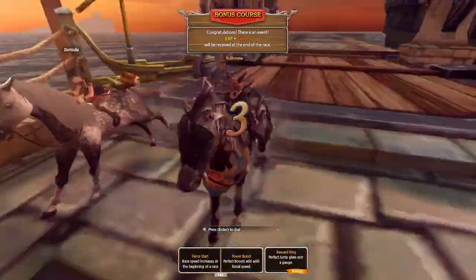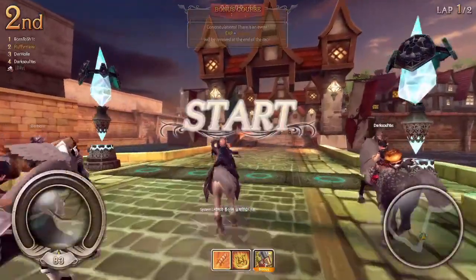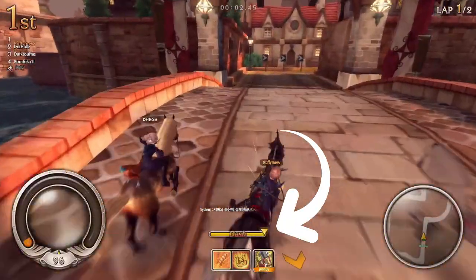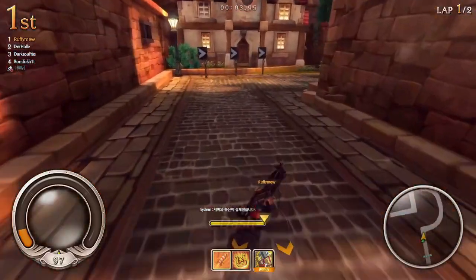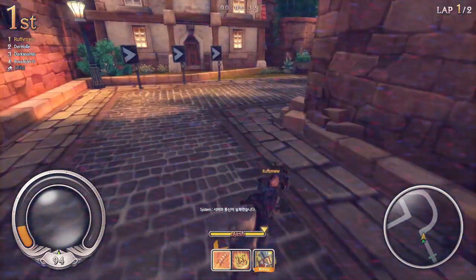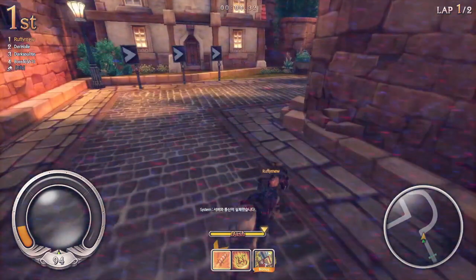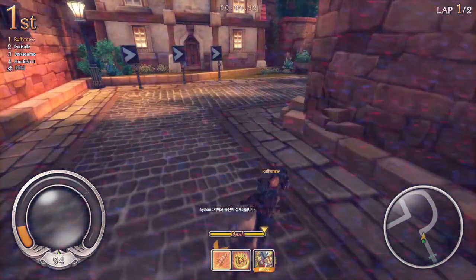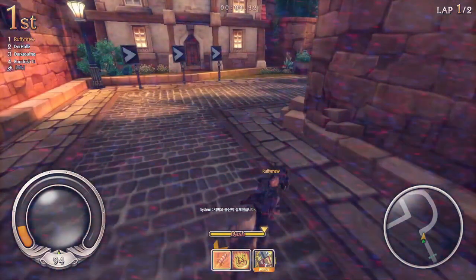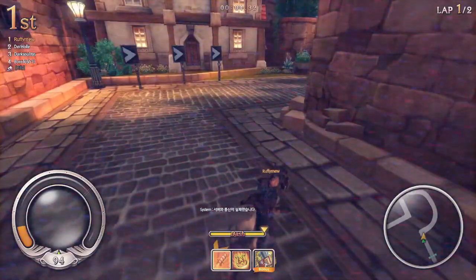Hello everyone, today we're going to be analyzing two speed races I did today. At the beginning here I did three yellow bunny dashes instead of orange dashes — these are yellow only because I failed to do the orange bunny hops. I never purposely do a yellow bunny hop; they only happen if I fail to do an orange one. I'm pretty rusty at racing right now as I'm just getting back into it after taking a few months break, so I tend to have more difficulty making good turns and doing good bunny hops.